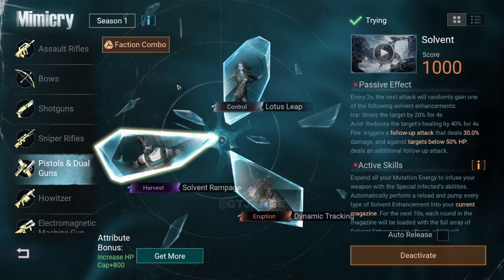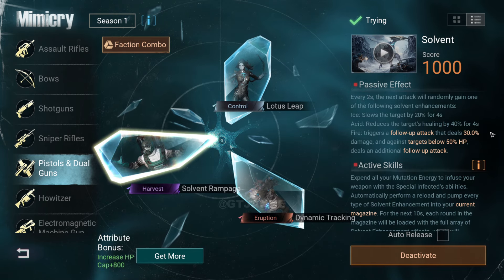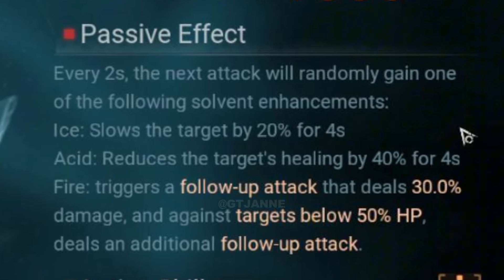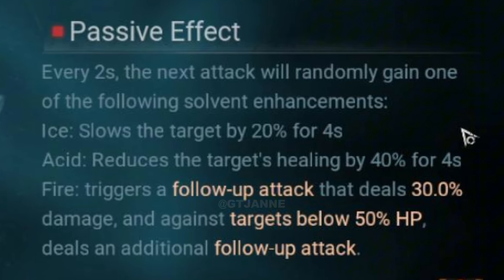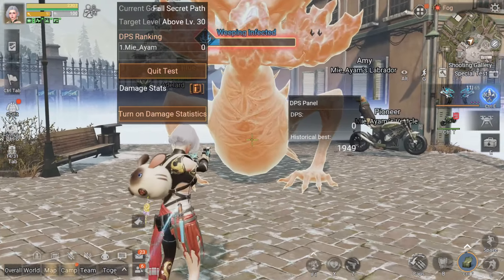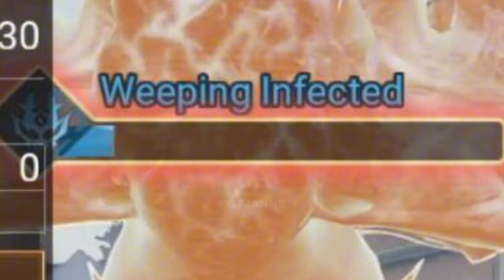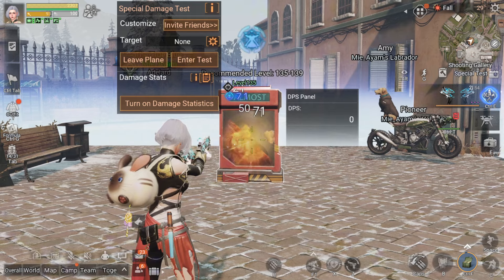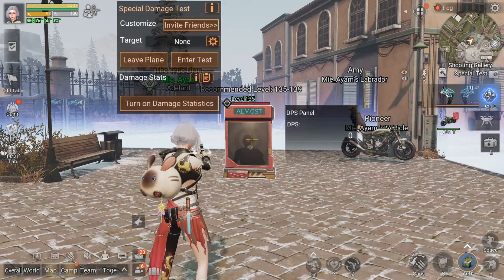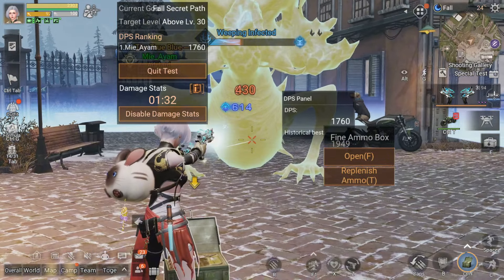Next up is the Solvent Rampage Mimicry. Its passive effect gives your next attack a random solvent enhancement every 2 seconds. The possible enhancements are: Ice, which slows the target by 20% for 4 seconds; Acid, which reduces the target's healing by 40% for 4 seconds; and Fire, which triggers a follow-up attack dealing 30% additional damage — and if the target's HP is below 50%, it deals an extra follow-up attack. Among these, the Fire enhancement stands out, as it not only adds 30% more damage but also provides an additional follow-up attack for targets below 50% HP. It's a powerful enhancement, and it would be great to see more fire enhancements while using this mimicry.